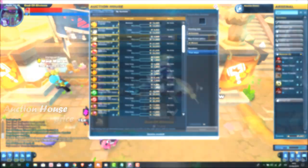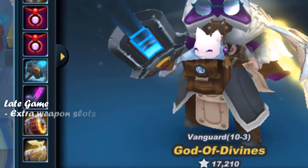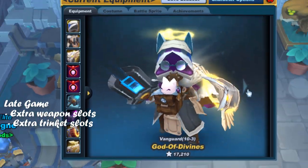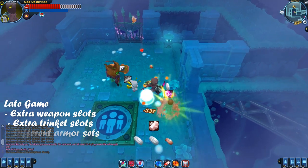When you arrive in late game, you should start focusing on upgrading your weapon slots and trinket slots, so you increase your variability and durability in the game. Also focus on getting different armor sets, such as the chaos set, which requires a lot of skill but can be devastating to the enemy.